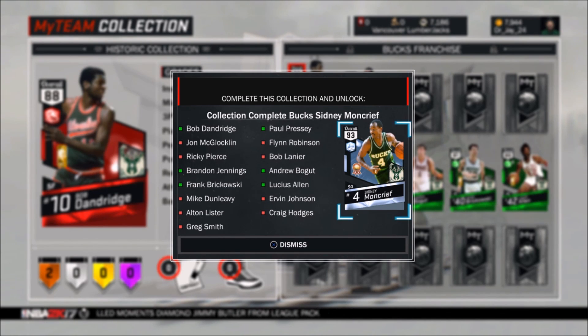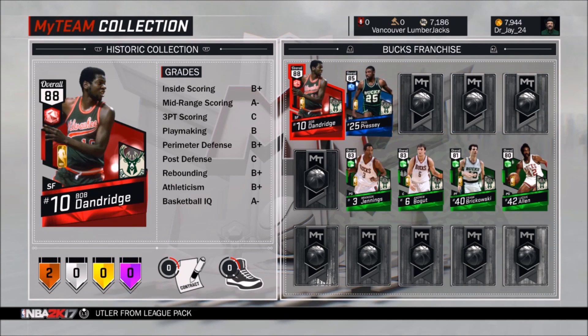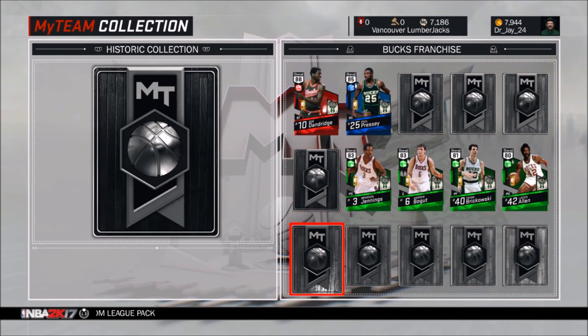Surprisingly, the gold players at the bottom are a little more expensive than some of the other players like the sapphires — but it's kind of weird. I'll just wait till the prices are cheaper and then get them.